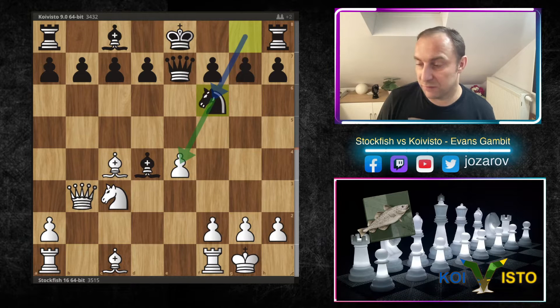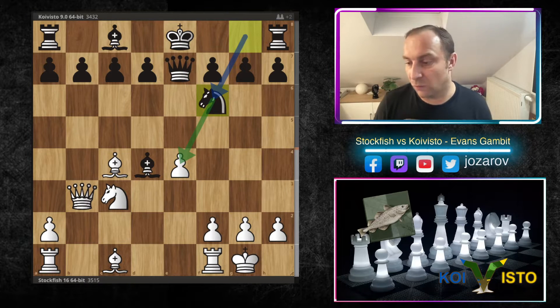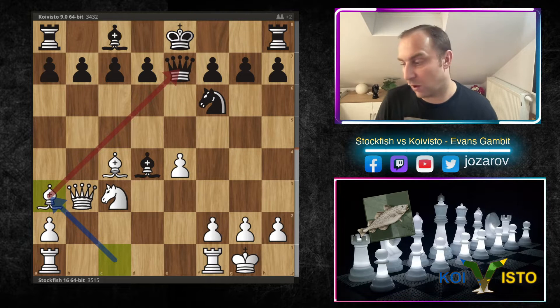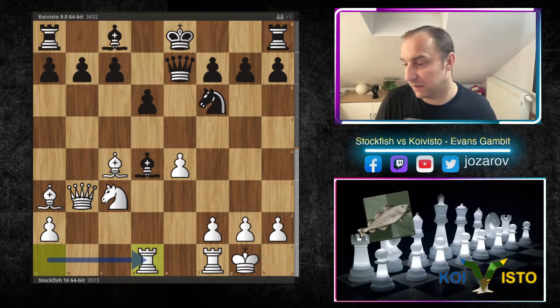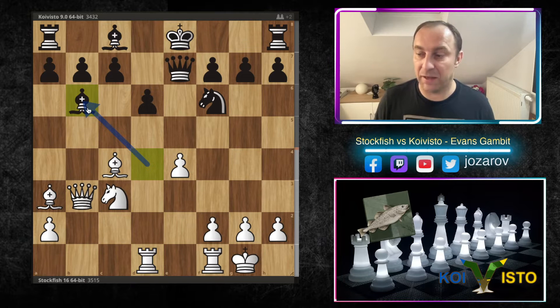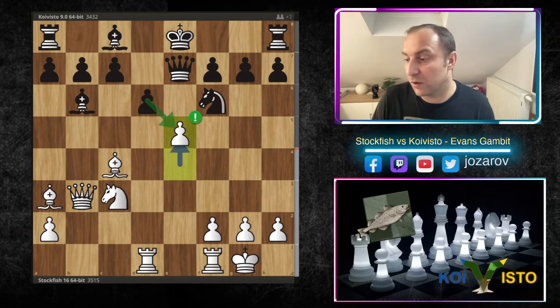After Knight to c3 we have Knight to f6 putting more pressure against the pawn on e4, but now Stockfish plays the amazing Bishop to a3, forcing black to play d6. Now Rook to d1 hits the bishop, and already many things can go wrong if black doesn't react correctly — the game could be over very soon. For instance, one of the mistakes black can make is the move Bishop to b6. If that happens, I think the game is already over because we'll simply play e5 hitting the center.